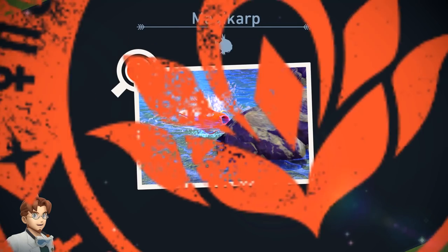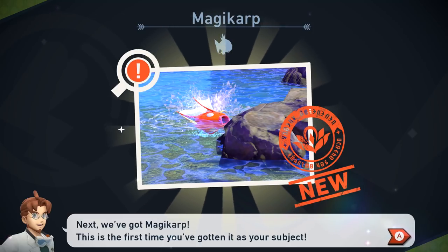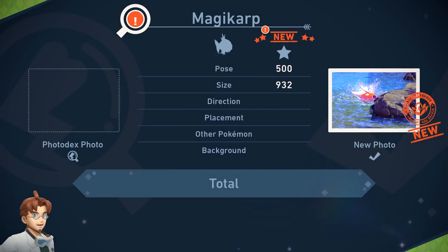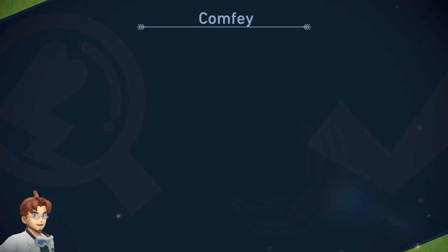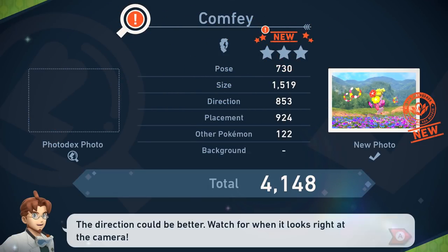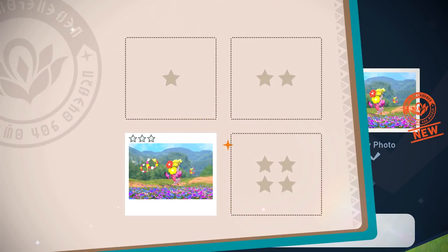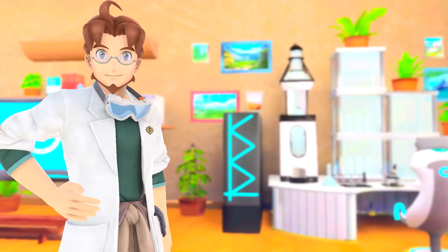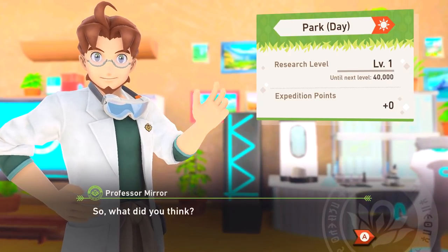So I guess at some points we just have to wait for them to make a certain pose and that's when we need to snap — like we did with the Dodrio there. The thing is we got this last one with Comfey — oh, that was three stars! What did I do? Very cool photo to snap, that's for sure. Wasn't supposed to be the three-star one.